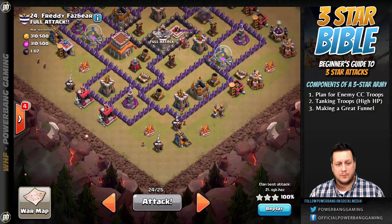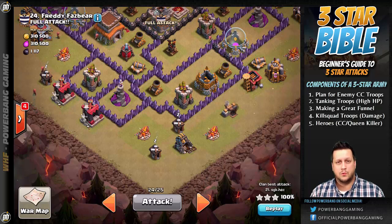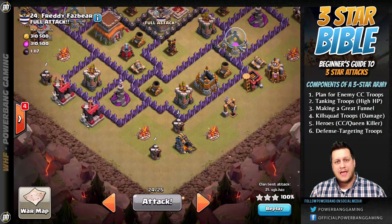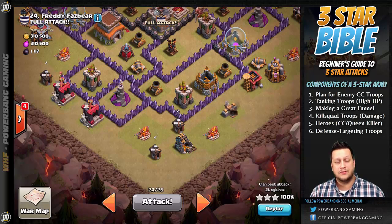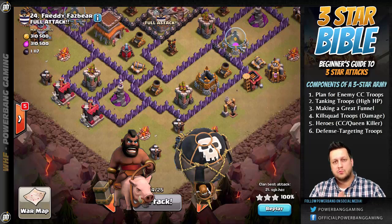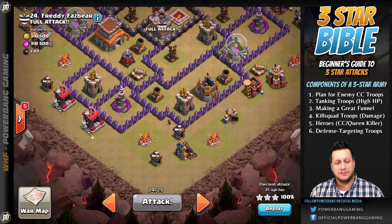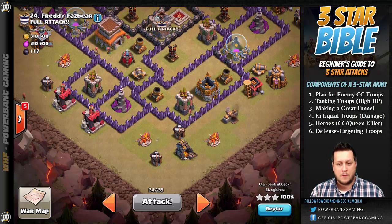Your heroes and kill squad are the next component of a successful three-star raid. That's a designated force with the job of creating the funnel, directing troops to the core. Those troops — including your heroes — are also responsible for killing the clan castle and getting any secondary objectives accomplished. Your defensive targeting troops are one of the last key components, and this is where the primary shift away from two-star strategies happens: you're not bringing Pekkas as the bulk of your army. You're bringing Hog Riders or Balloons — defensive targeting troops that do significant damage and go straight for defenses, taking them out so your kill squad survives much longer.